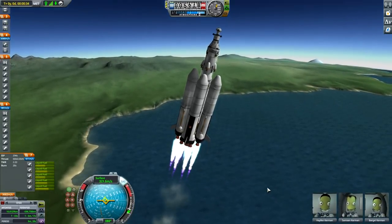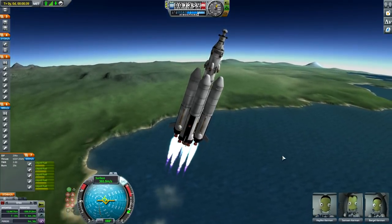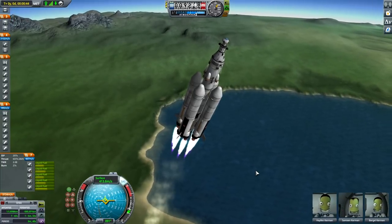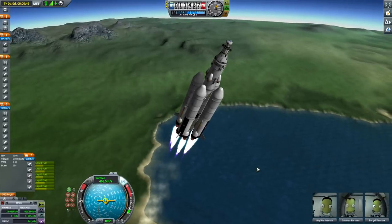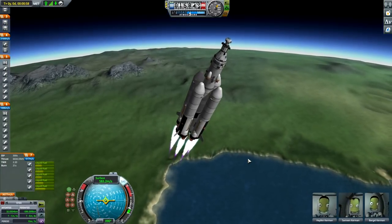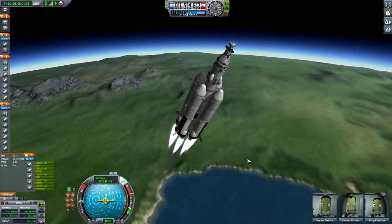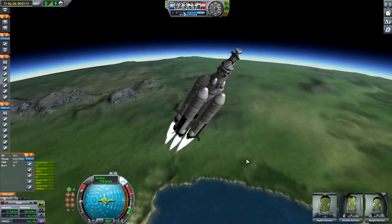We are almost supersonic — perfect. After which we will be going up, up and away. Passing 500 meters per second. Our rocket is going hot, straight and normal, which is beautiful. Hayfan, Samson, and Bargal Kerman are the new Kerbals.